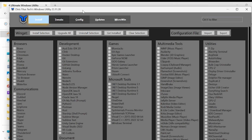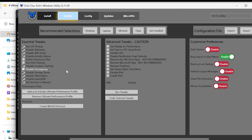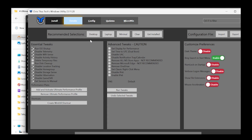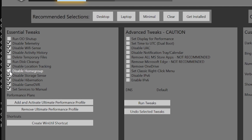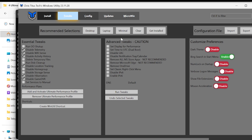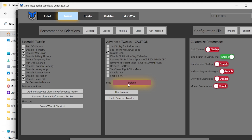After some time, an application will open. Click on Tweaks, then Desktop. Once you're here, in the Essential Tweaks section, make sure you uncheck the first one, this one, this one, and the last one. In the Advanced Tweaks section, make sure you check 'Disable UAC.'